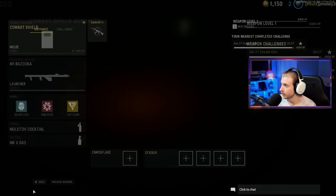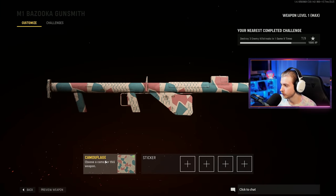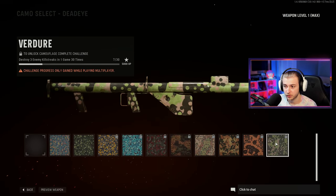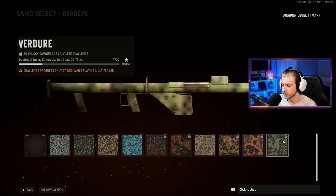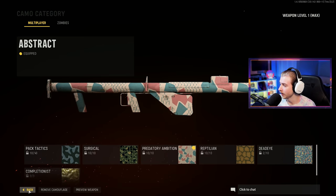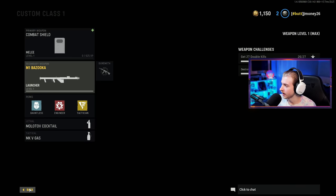Hopefully we can get the Combat Shield done really quick. Here's my camo progress on the bazooka — I have everything done except for destroying three scorestreaks in a single game, which is going to be really difficult. So if I see scorestreaks in our next game, I'm stopping to take them out. But that's enough talk — let's hop in.